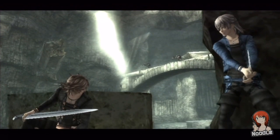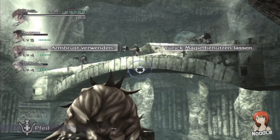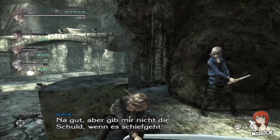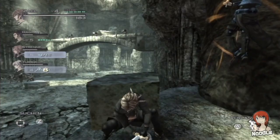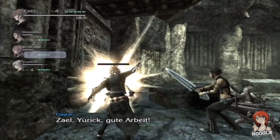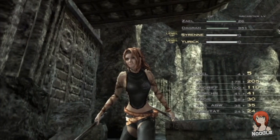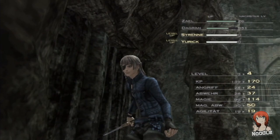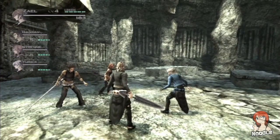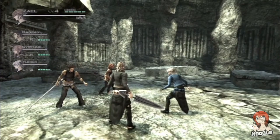Wir werden hier einfach mitten ins Geschehen geschmissen. Armbrust verwenden - Yurik, Magie benutzen lassen. Benutzen wir mal seine Magie. Dann mach ich es halt - raus aus der Deckung und zum Angriff! Level up für Siren und Yurik. Wie geht's hier weiter? Was müssen wir hier tun? Die Story werden wir hier nach und nach erfahren.